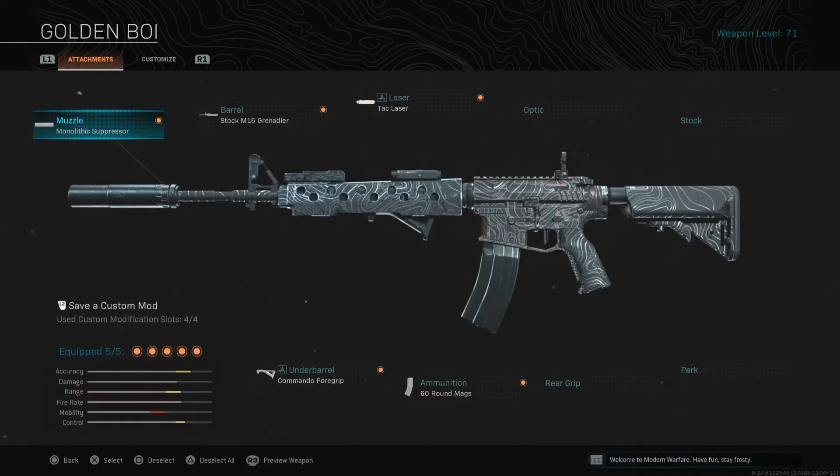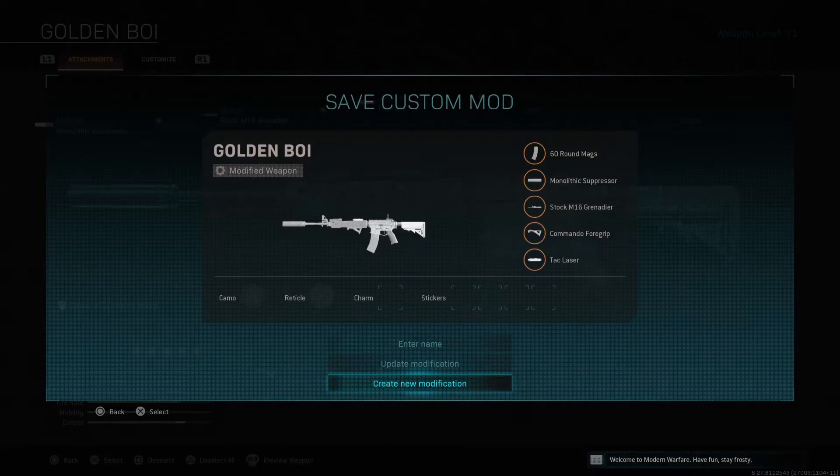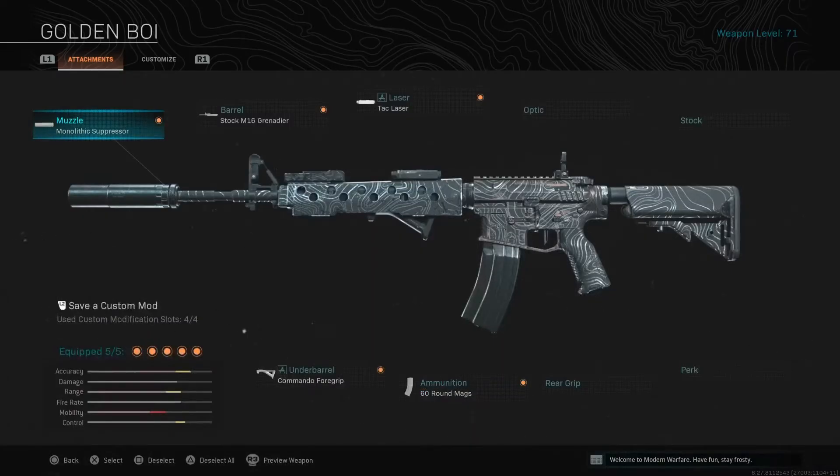Hello everybody, this is my fourth video making class setups. This is my M4 build — it is goated, on the stickies baby. If you have aim assist you're gonna fry. This thing is insane.